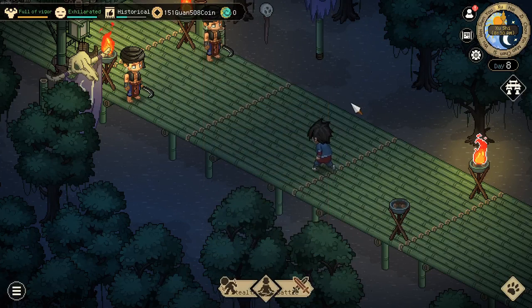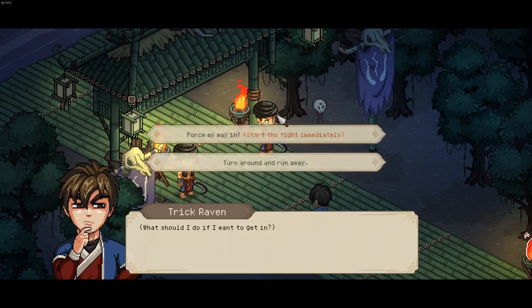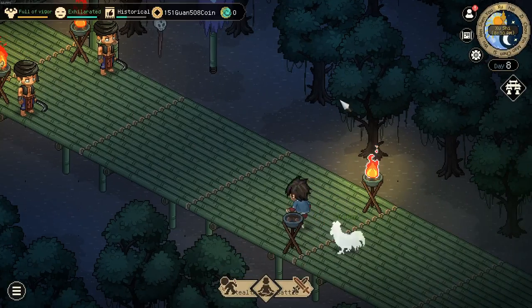Hey guys, today we will cover the fight trick. What's the fight trick? What is it for? In case you've ever tried approaching the Jolly Drive, you'll have realized they won't let you in.